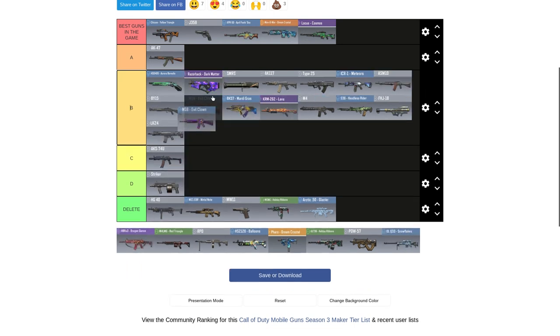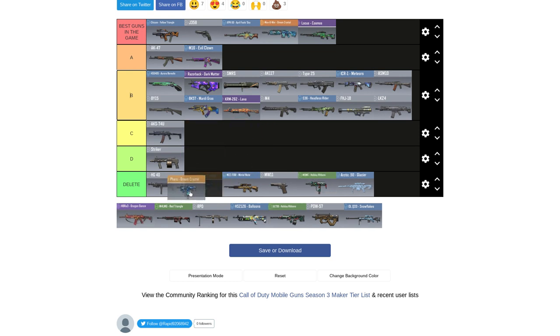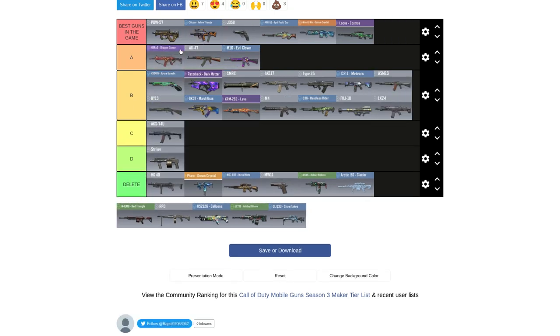The Evil Clown skin — I don't like the Evil Clown skin, so I'm doing that. I like the gun, so I'm putting it in A. The Pharaoh? Don't like the Pharaoh. The Power 57 — yes, I like that gun, but don't like the skin. Red Triangle — same, like the gun, don't like the skin.